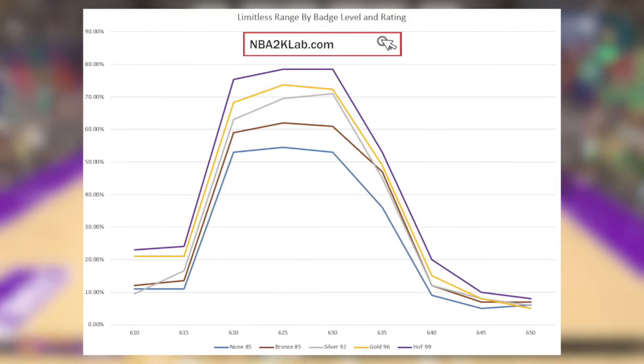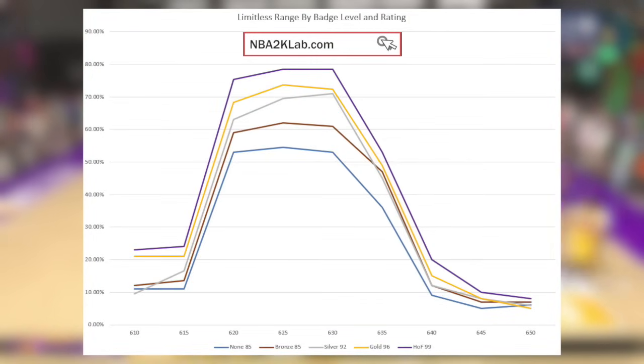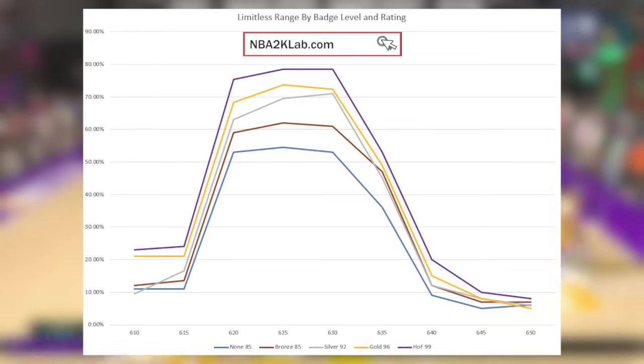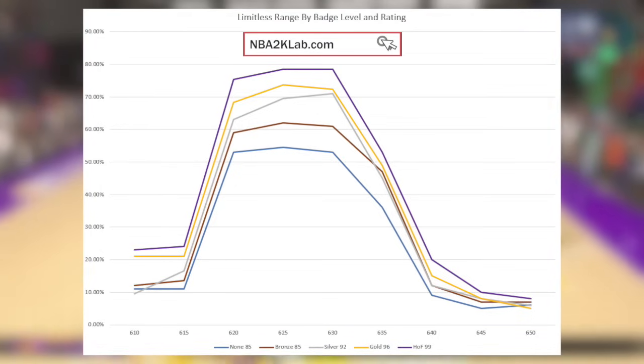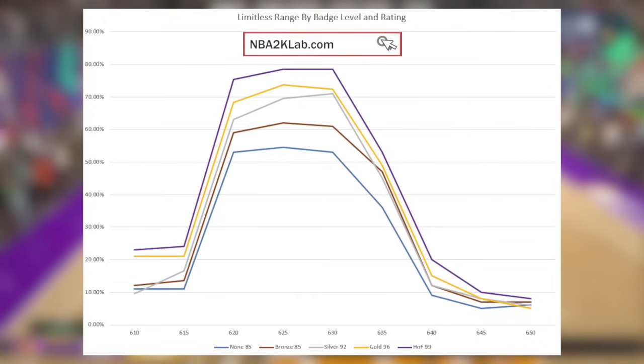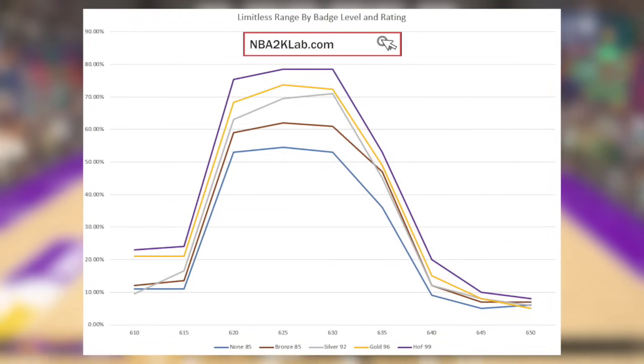As for our recommendation, Bronze is definitely worth your trouble as the investment it takes to get it is not that much. Silver and Gold are kind of hard to justify because of what it takes and just how little you get in return. If you want to go high, there's really no reason to go any higher than 92, but really you wouldn't need it — this badge looks like it's most valuable at Bronze.